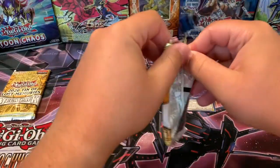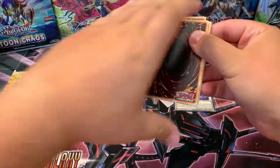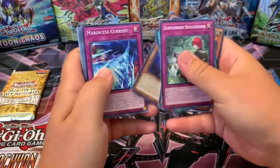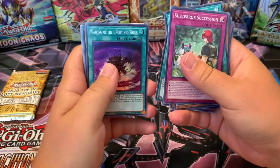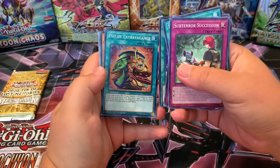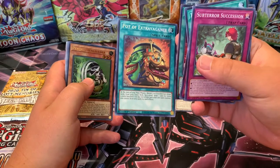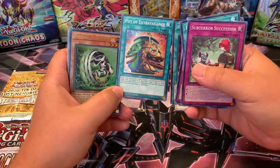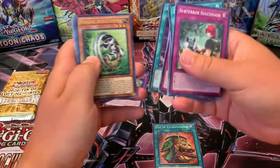Alright, next one. We're hoping for Mystic Mind, Red Eyes Dragoon, something like that. Speed Lift is the Super, Wailing of Unchained Souls. Oh, there we go — Pot of Extravagance, Prismatic! That was actually one I was hoping to get and that's actually one of the best pulls. This card alone pretty much makes up for the price of the ten.